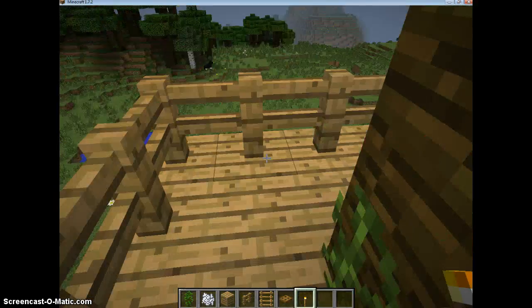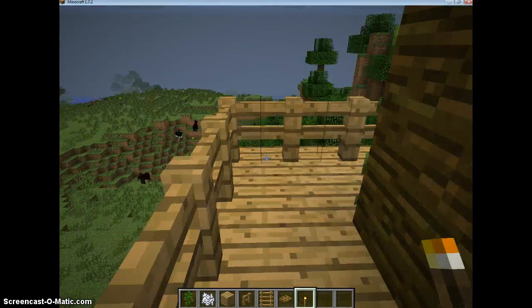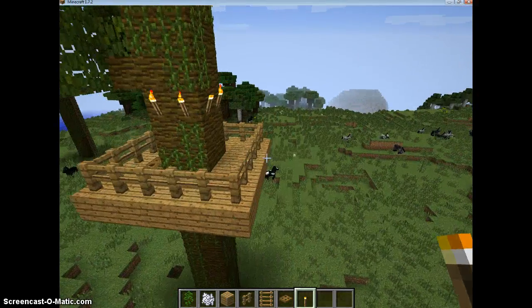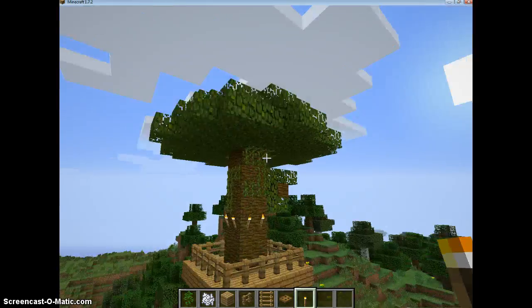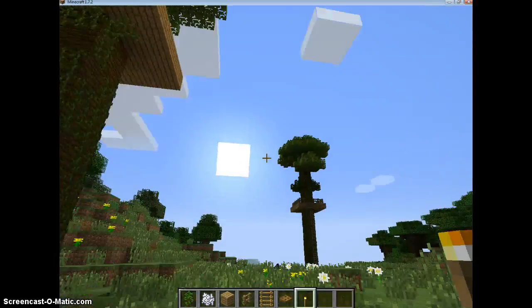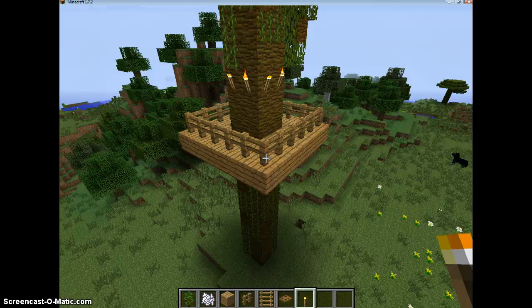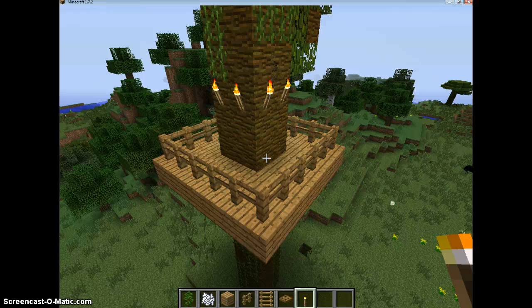After you've done that, you can decorate however you like. I'd put a bed up here, maybe replace the fences with walls and add a roof — you could have a really cool house totally in the tree. This is the basic version, and it's really useful to have next to your house as a shelter. Thanks for watching — remember to like, subscribe, and comment. I'll see you all next time, bye!